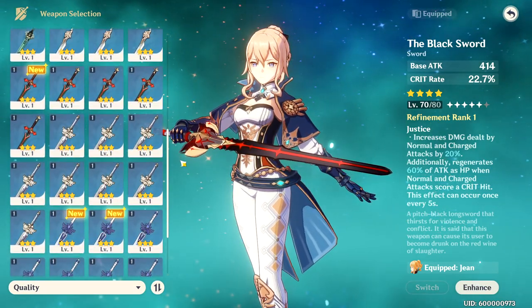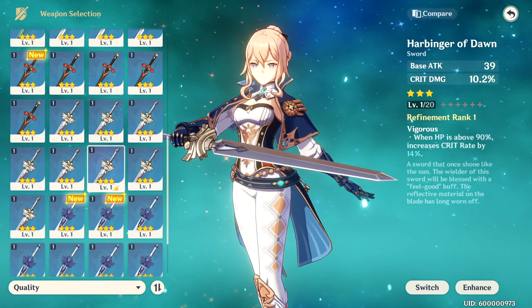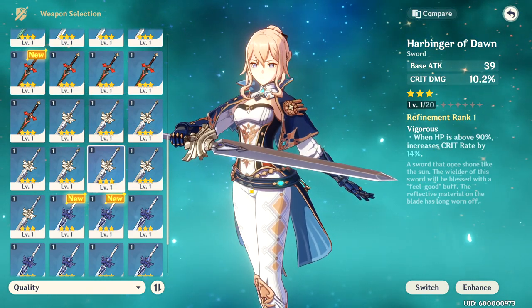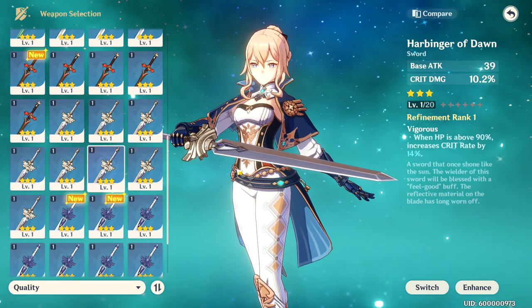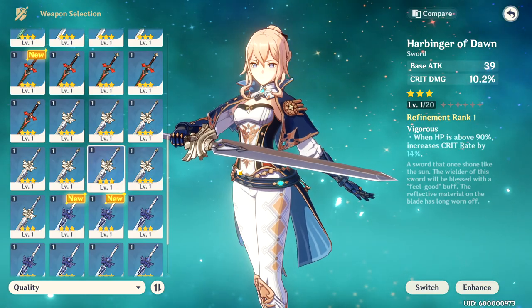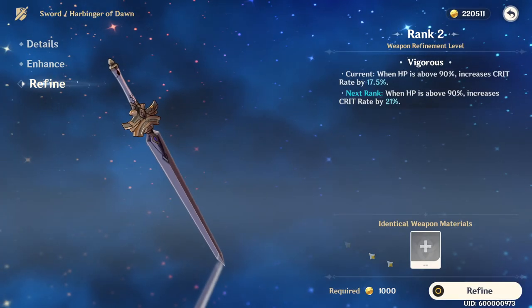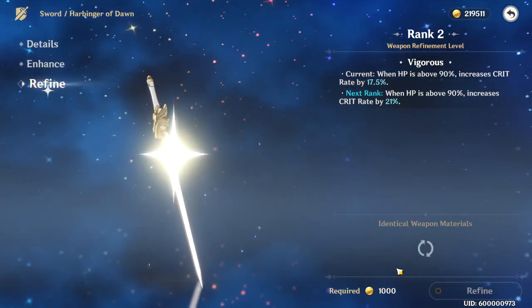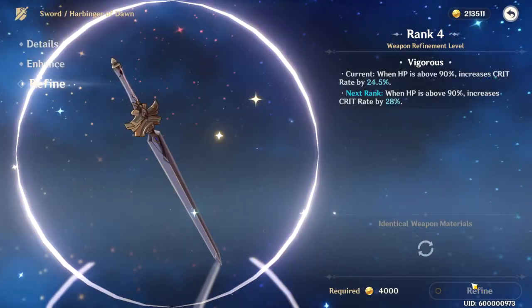If you don't have the Black Sword, the three-star weapon Harbinger of Dawn gives a base stat of crit damage, which would allow you to switch my crit damage artifact with a crit rate artifact and essentially accomplish the same thing. If you refine Harbinger of Dawn five times, its ability increases your crit rate by 28% when your HP is above 90%, which is pretty nuts for a three-star. The only reason I'm not using it is because I love the heal from the Black Sword and I don't find myself above 90% HP often at world level five.